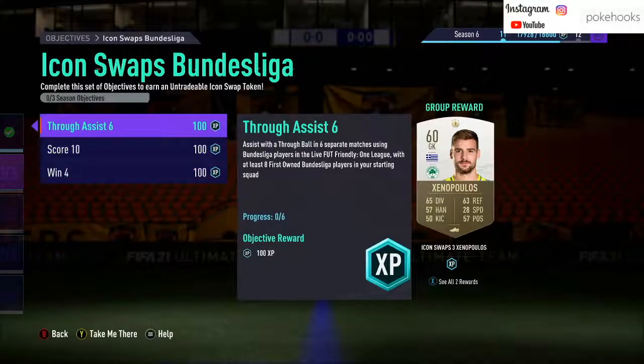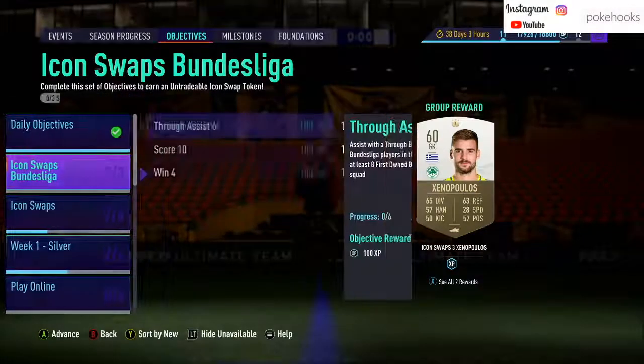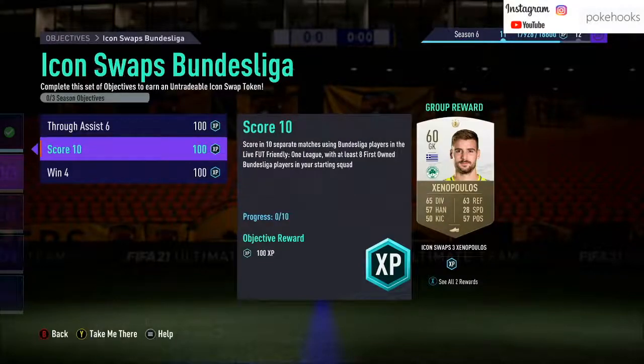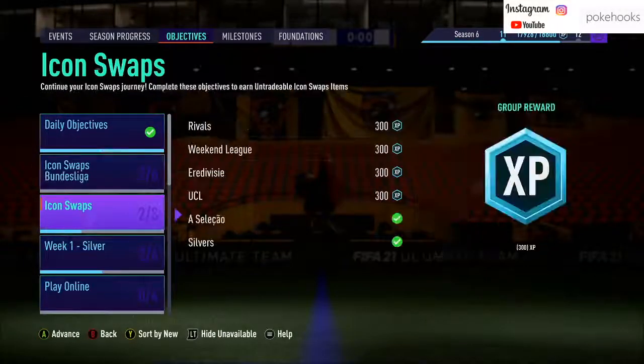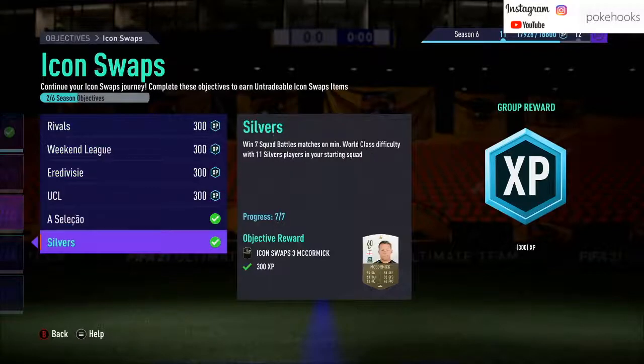Starting with the league swaps — Bundesliga, Liga, and La Liga — it's best to go gold versus gold in these ones. As soon as someone scores in the game the other person quits, very simple. You should get these done very quickly, a couple of hours at most, straight away.